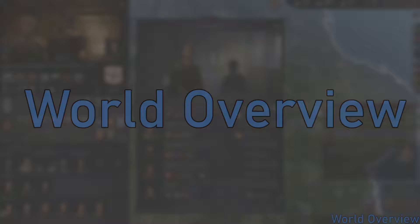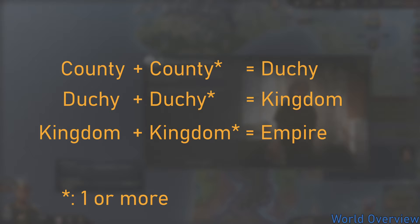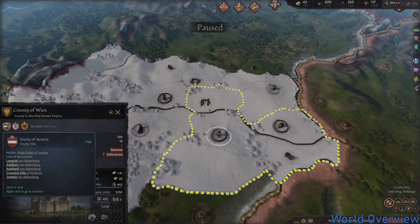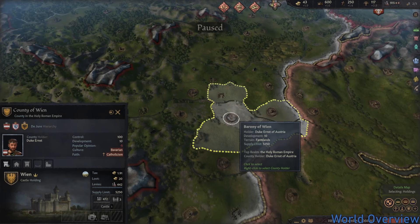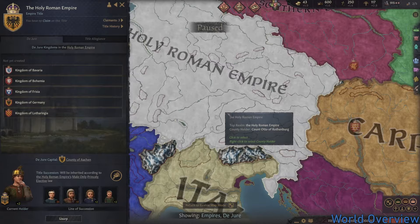The world of Crusader Kings 3 is split into small areas called counties. Counties combine with each other to make a duchy, duchies combine to make a kingdom, and kingdoms combine to make an empire. To give a concrete example, the city of Vienna as we know it lies in the county of Wien. Together with many other counties, they make up the Duchy of Austria. The Duchy of Austria, along with other duchies, makes up the Kingdom of Bavaria, which in turn is part of the Holy Roman Empire.